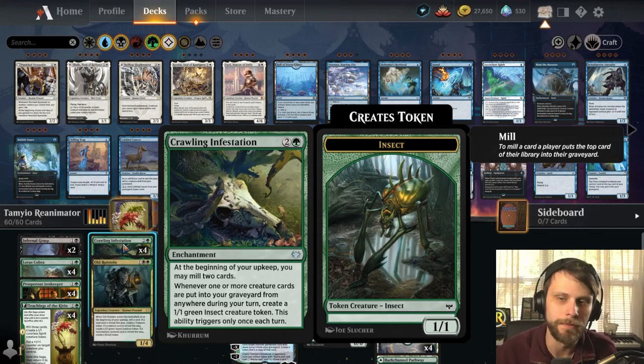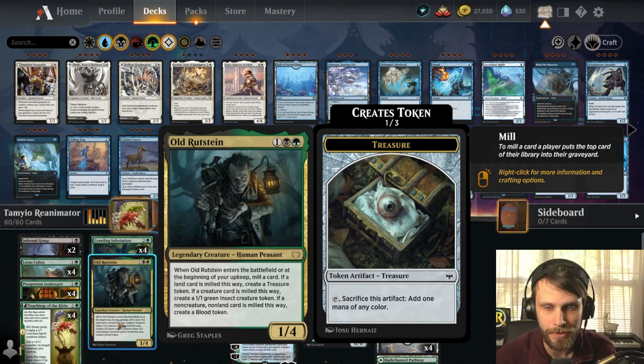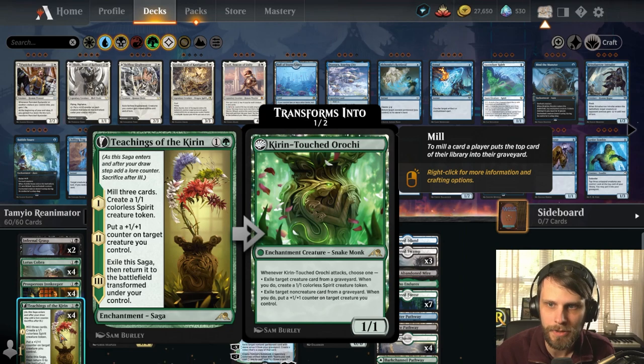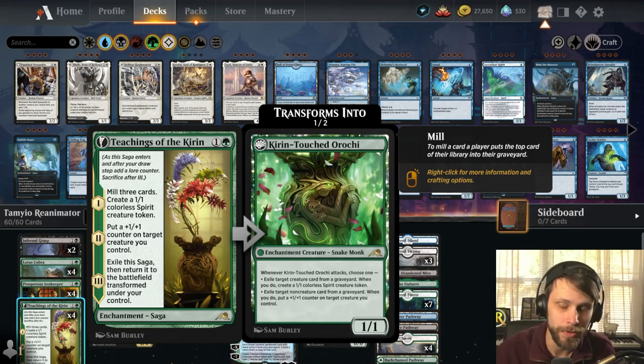Old Rutstein is in here as well — a favorite of mine with long-term value, giving lots of different options including card draw or looting. Teachings of the Kirin is a new card: mill three cards, create a 1/1 colorless spirit creature token, put a +1/+1 counter on it, then exile it and return it as the snake monk — Kirin-Touched or Orakai. It's a very interesting card that exiles cards from the graveyard, which is obviously important.